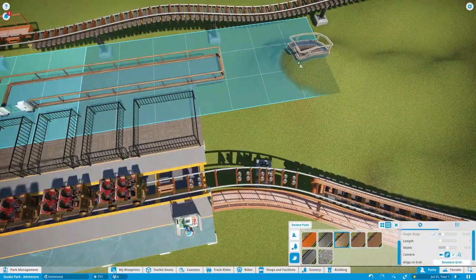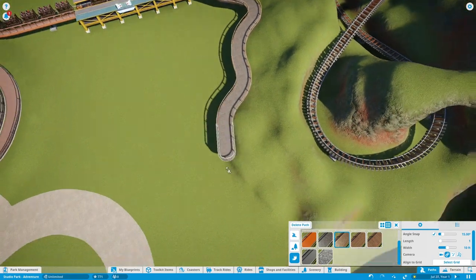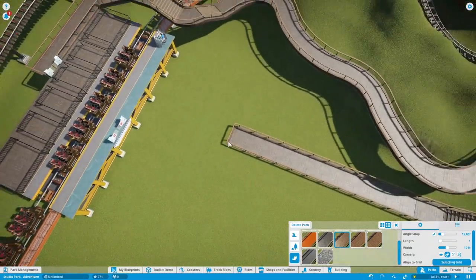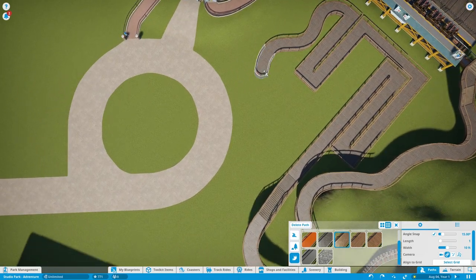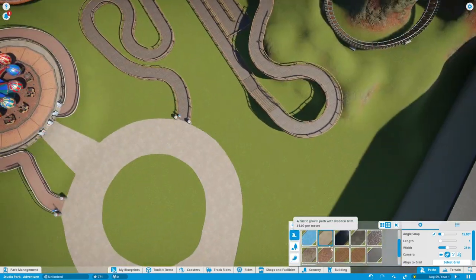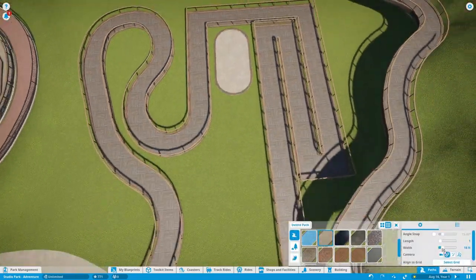We're going to work on the queue for the majority of the rest of the video. It's probably going to be one of the best queues I've ever made. You exit the station via a big staircase, and this section is going to be on the side of the mountain — themed like a cliff face. Down at the bottom there's a long straight track that dips, then some switchbacks, and then it dips underground. We'll have an underground portion and then a couple more turns before the queue is done. The elevated path gets a cliff face, and the sunken path gets a little ditch.